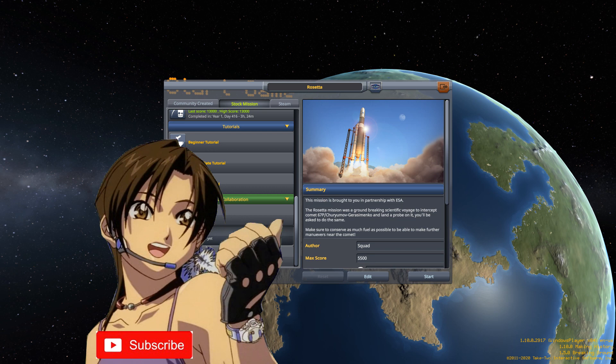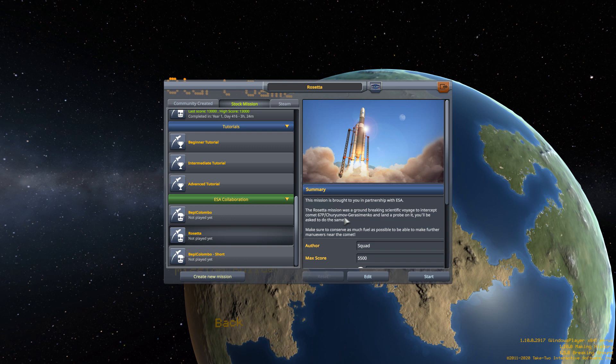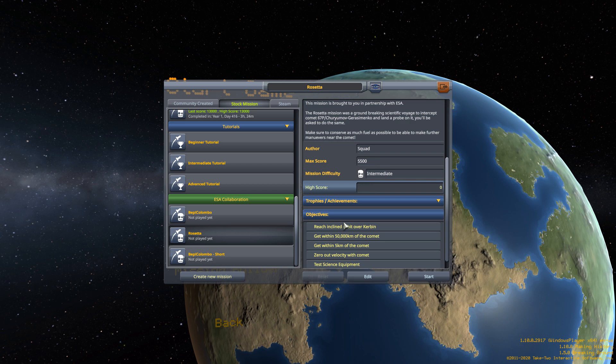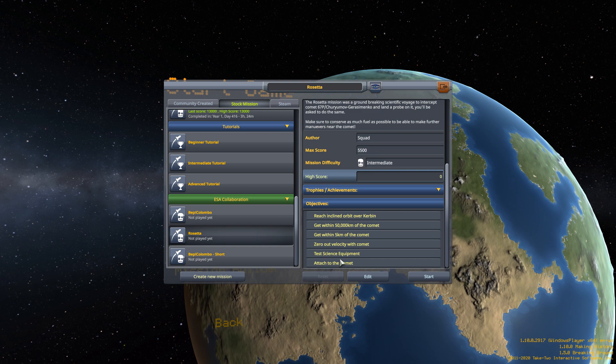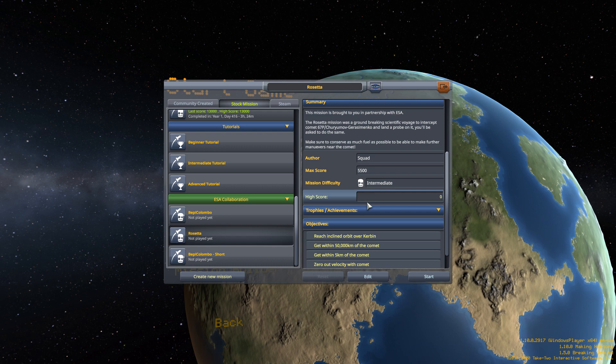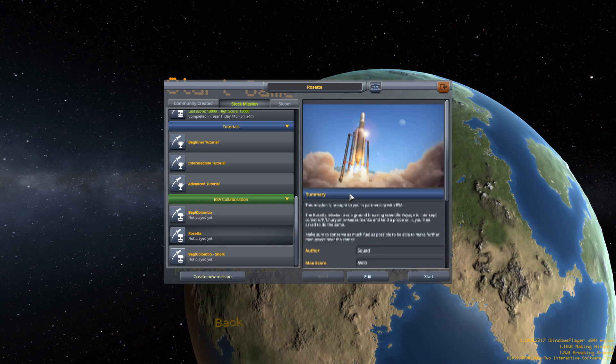In partnership with the ESA, we are going to intercept Comet 67P and land a probe on it. We will be asked to reach an inclined orbit over Kerbal, get within 50,000 kilometers of the comet, 5 kilometers of the comet, zero velocity relative to the comet, test the science equipment, and attach to the comet. It's an intermediate difficulty — looking at BepiColombo, that is advanced. So this looks to be a little bit simpler than getting out to Moho. But we are going to try Rosetta today, so let's get started.